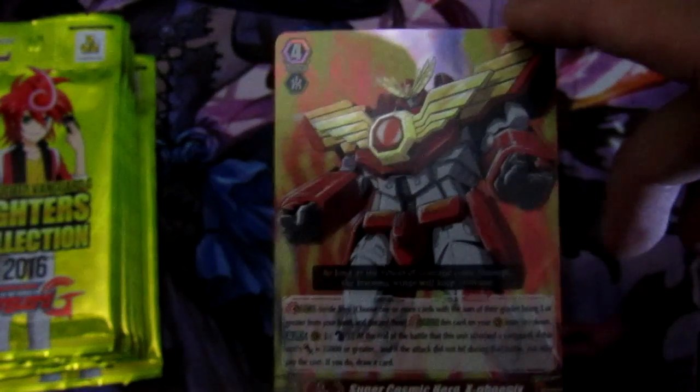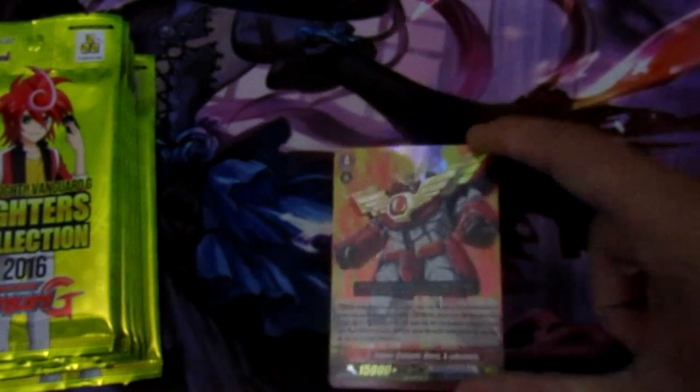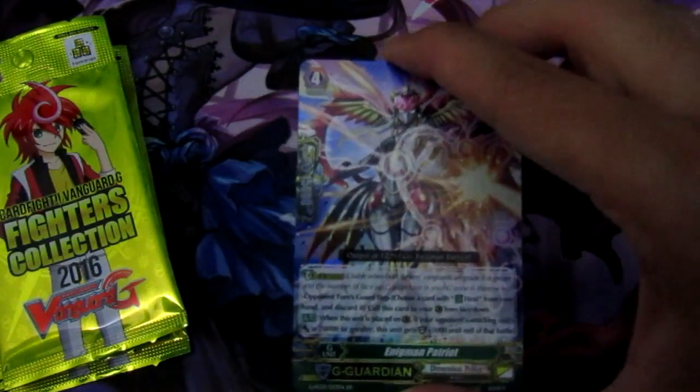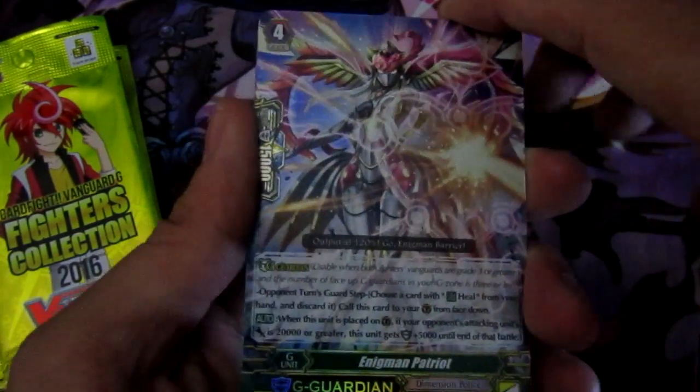Dream Mutant Deity Scarabras, and our other Triple R Super Cosmic Hero X Phoenix — this card is so funny, I love it. Counter Blast one: at the end of the battle if the power is 35 or more and it did not hit, you can draw a card. That's great — you can set things up with Laurel and things like that. But we'll see how the game is played since you can guard rear guards now with the G Guardian. Then we have Enigman Patriot — this card will go off almost every time for Dimension Police, to be honest with you. Cause it's 20,000 or greater — that's an automatic 26 shield for your vanguard right there.